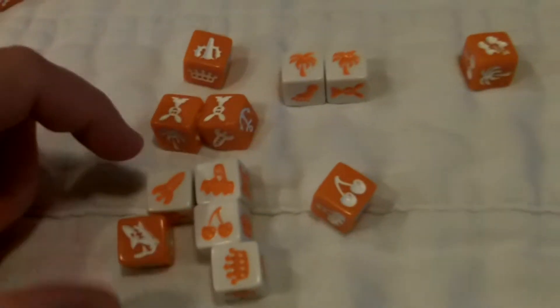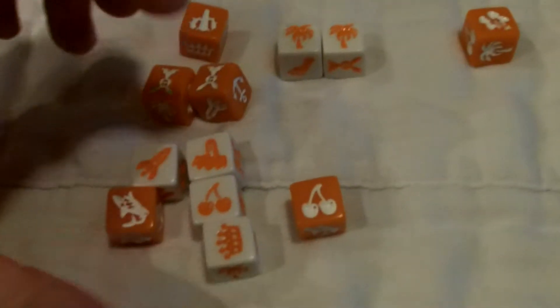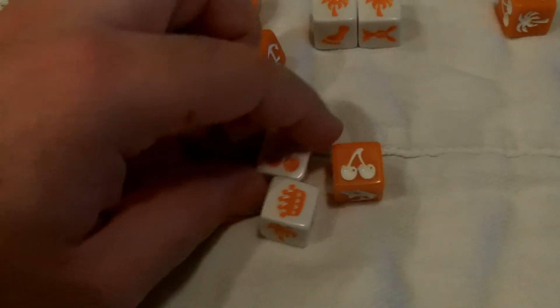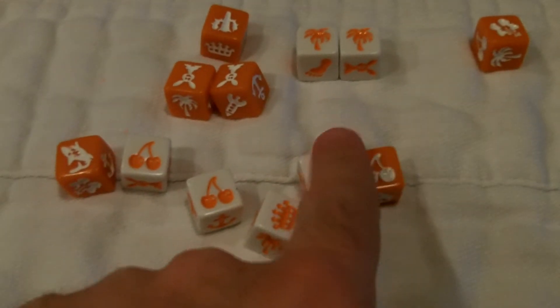I also see two orange rabbits, but no white rabbit. Now there is a match here — a cherry on the white die and a cherry on the orange die. So in that case you shout out the matching symbol, 'cherry,' and you get to take all dice showing that symbol. If there were multiple matching dice, say two cherries of each color, you'd still call out cherry but collect all four dice. Then you take the remaining dice and roll again.